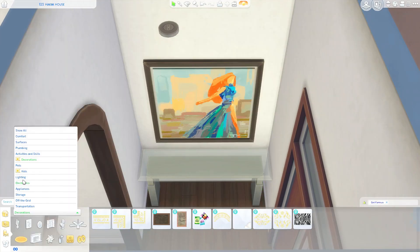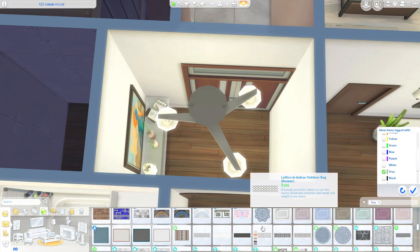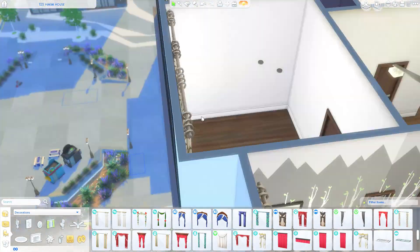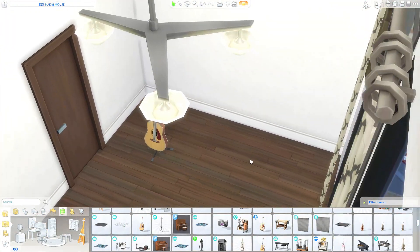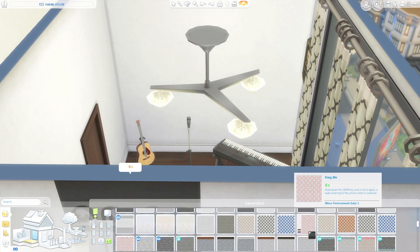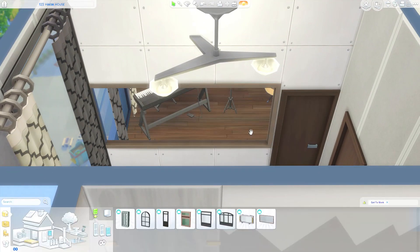This is the entryway — I actually completely forgot I was going to put one of those four-tile walk-in closets there. That's why I walled it off, but I just made it an entryway instead and didn't put the closet, so you guys could absolutely swap it out if you wanted to. This ends up being the little recording studio, which was not the plan going in. I started putting down skill-building items and thought, wait — this could actually really work.